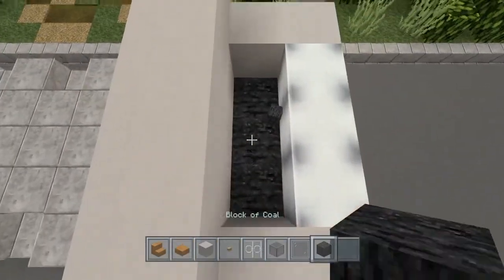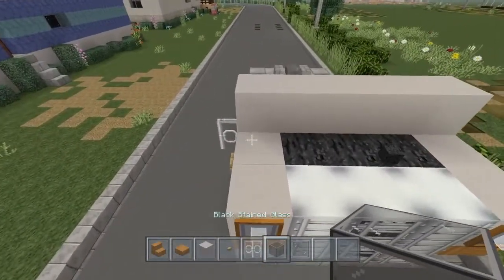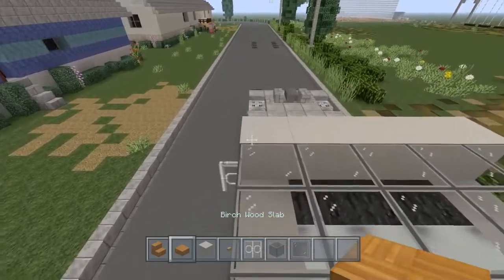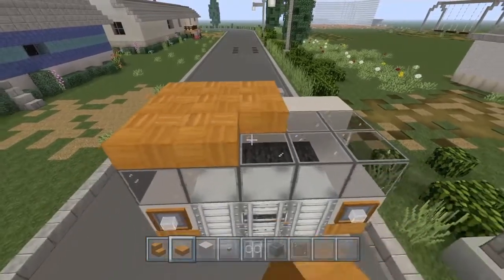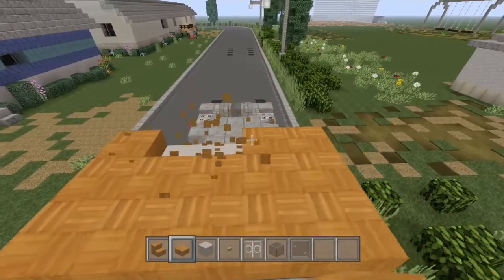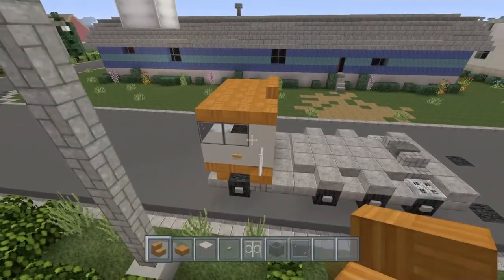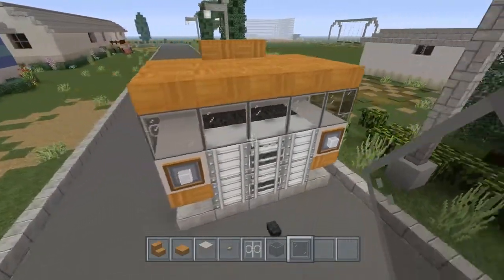Let's go ahead and block this in. Now grab your black stained glass and put it right here, then get the birch wood half slab and go on top. Right here in the middle I'm going to take the stair, turn it this way, and cover it around like this. Right here we're going to be putting the black stained glass panes for the mirrors.